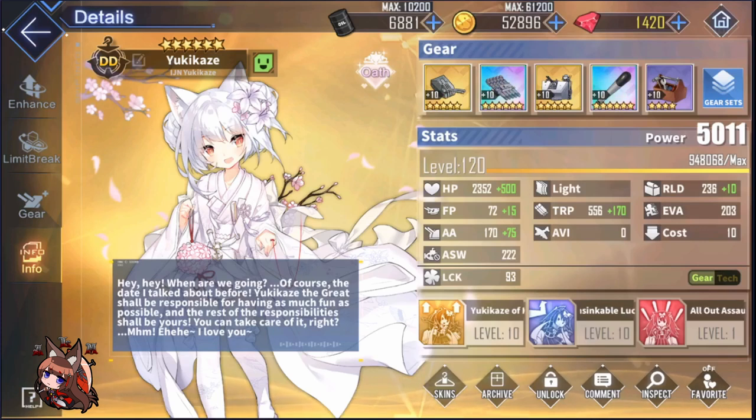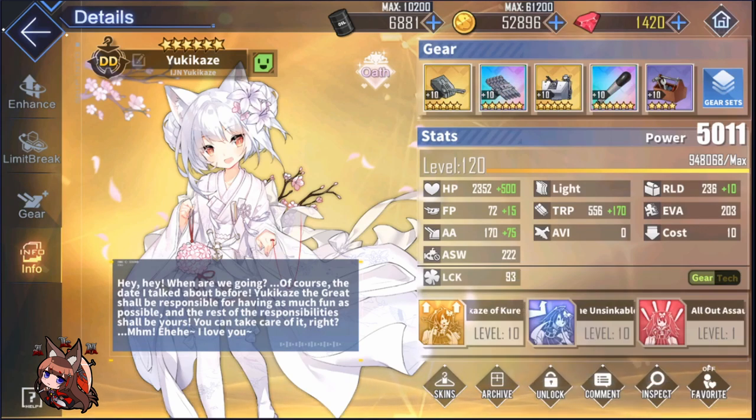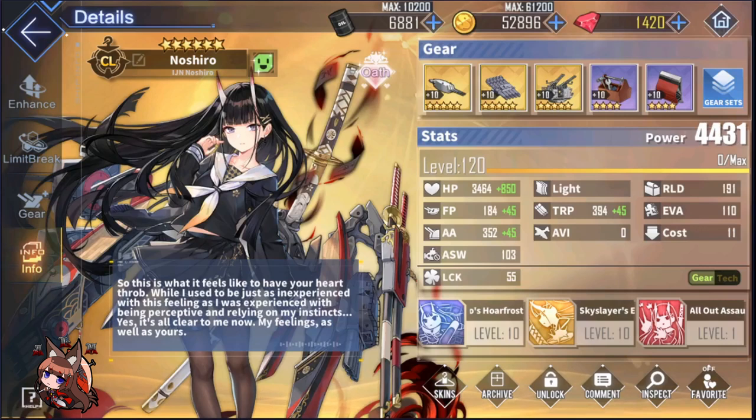Next we go with Yukikaze. She's going to have the exact same build from my last torpedo PvP meme fleet because it's literally her strongest build. We're putting her in because she still has this Unsinkable Ship skill — so even though she has no evasion, the skill is good enough to do everything you need. Then we're also using Noshiro from last time, switching out the Oxy Torpedo for an anti-torpedo bulge. Her skill also acts like an anti-torpedo bulge, so basically we're making torpedoes a non-issue so we can focus on dodging other things.